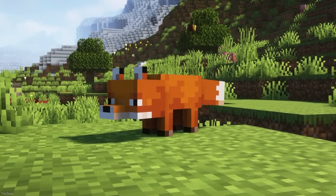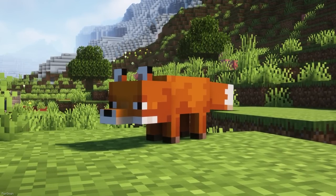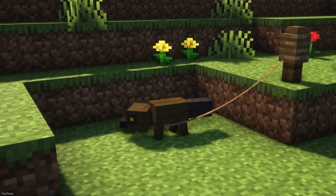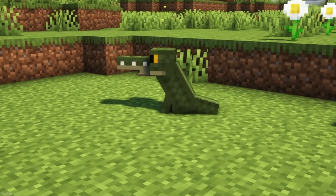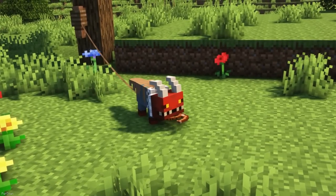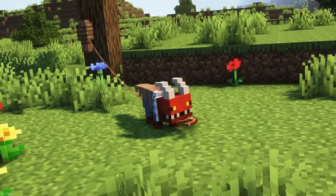Fox Variety will allow Foxes to have 4 different variants. There's the Common Fox with its vanilla appearance, which has a 60% chance of spawning. There's a 30% chance for them to spawn as a Platypus instead. With just a 9% chance, a Fox might look like a Crocodile. And finally, there's just a 1% chance for a Fox to spawn as an Oni Fox, which looks like it's from the Nether and would make a cool pet.